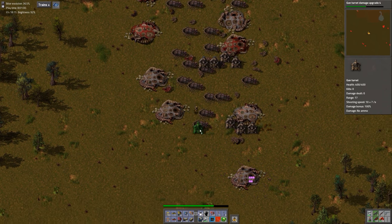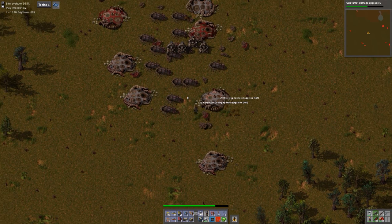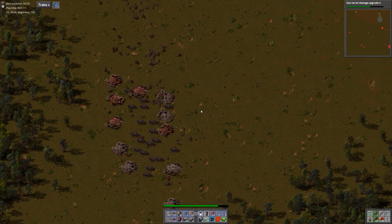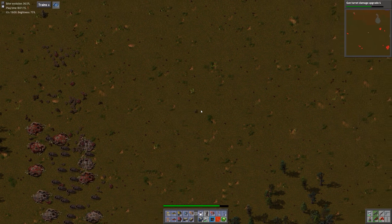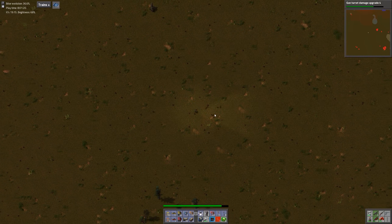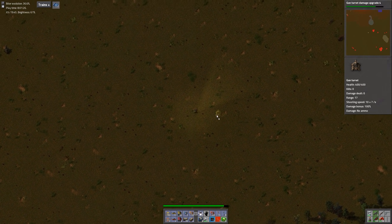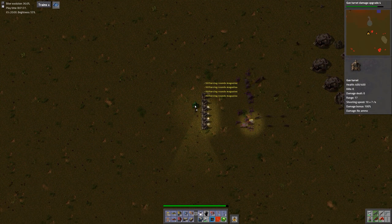So when we can, whatever static defenses we decide to set up, which probably won't need to be around our main base — but if we set up a mining outpost, which I think we'll have to do for copper — for iron we might have enough to get through the rest of the game. But in any case, for a mining outpost or something that we're not going to go and clear bases regularly, we'll probably want to set up some laser turrets and a robo port to take care of repairs.